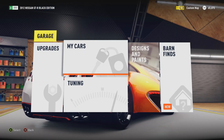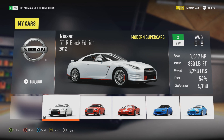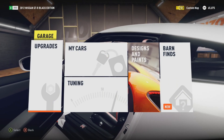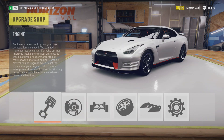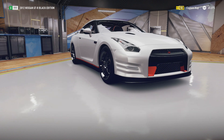What's going on guys? I am doing a top speed build of the 2012 Nissan GTR R35 Black Edition. This car is really sick. It was the fastest car in Forza Motorsport 5, so I wanted to see how it performed in Forza Horizon 2.